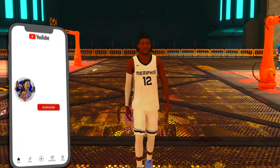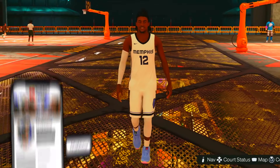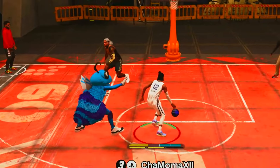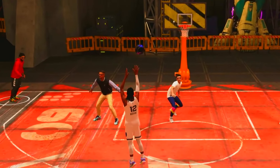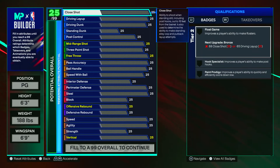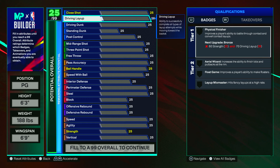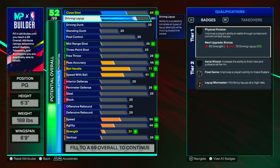But before I debut this build and show y'all gameplay, I did make some minor changes to this Ja Morant build from the initial one I made. It's a 96 driving dunk version and a 93 driving dunk version. You can mix it up if you want to mess around with the cap breakers. If you're in it for the long-term and want to hit Starter 3 to get those cap breakers, I definitely recommend you go with one of these options.